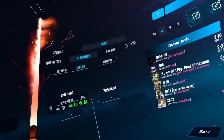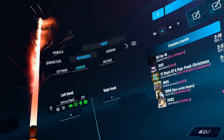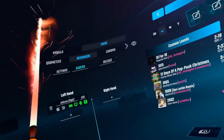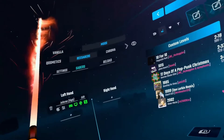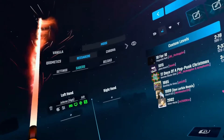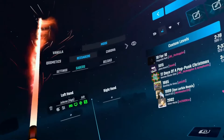You can mess about with whatever colour you like. There's also trail length, particle count, and motion blur settings. I can't notice any obvious difference with these in the menus, but maybe when you're actually playing you'll notice a difference.